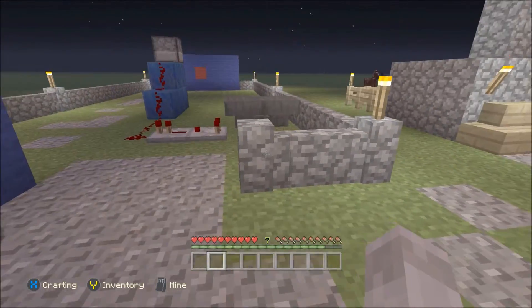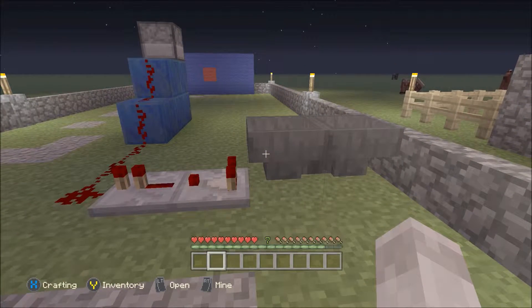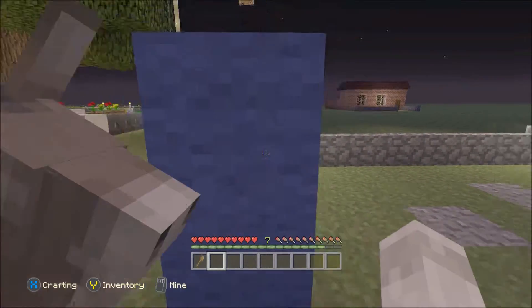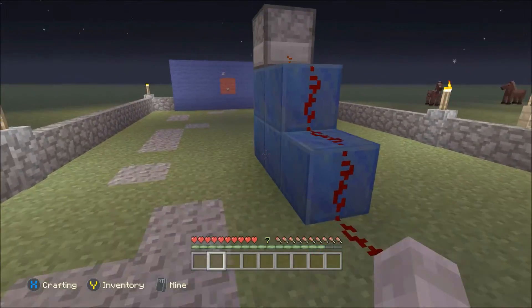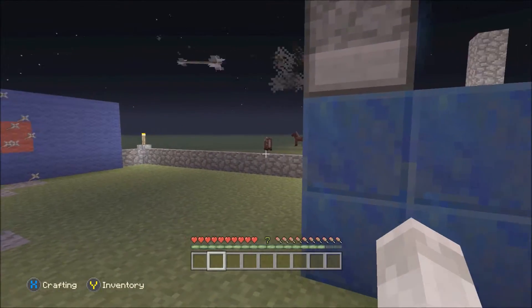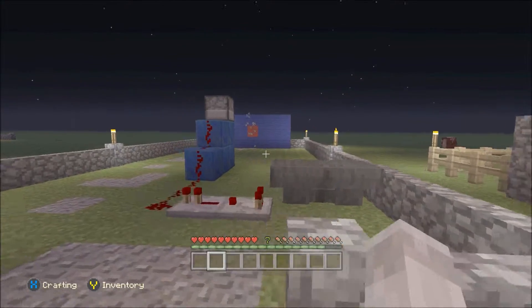Now this second build just here is a use for the quickness of the compact redstone clock. There's my non-stackable item — I'll put that in a hopper, and you can see it's going to start firing out the arrows in quick succession. I'll leave that going — I think it's full.